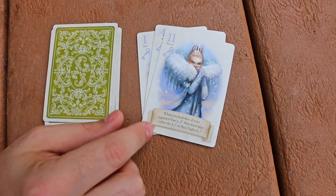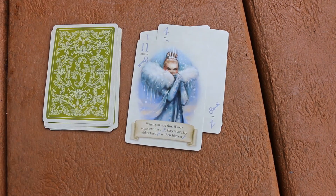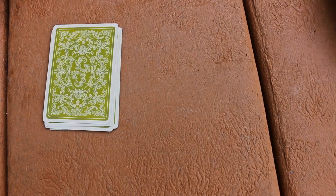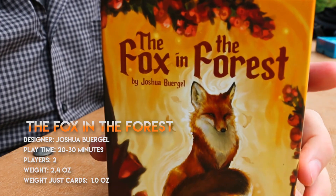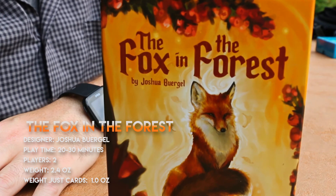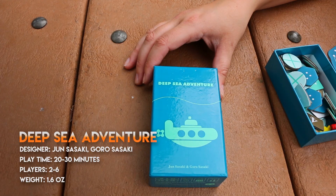What makes Fox in the Forest different from Hearts is that certain cards have special abilities, which change up how you can take a trick or manipulate other tricks. It's relatively easy to learn and it's a nice little variant on Hearts. It's only 33 cards instead of a 52-card deck, and all you need to bring is those 33 cards to play this game anywhere.